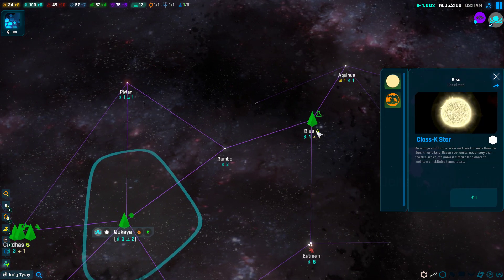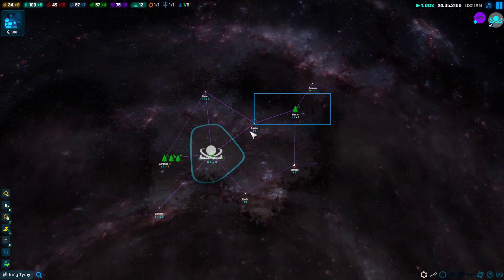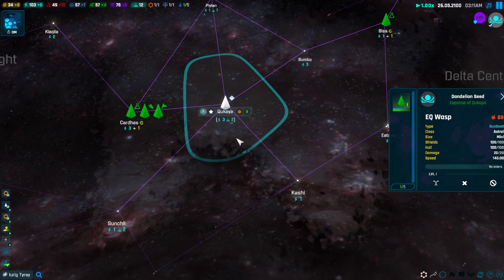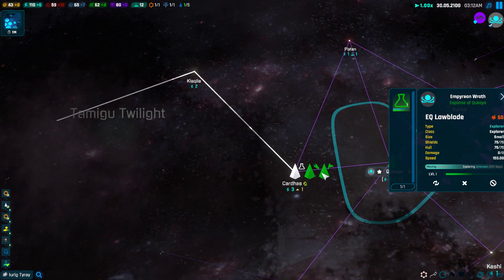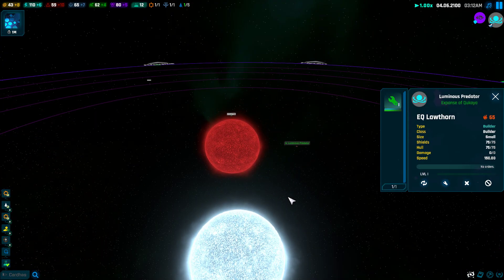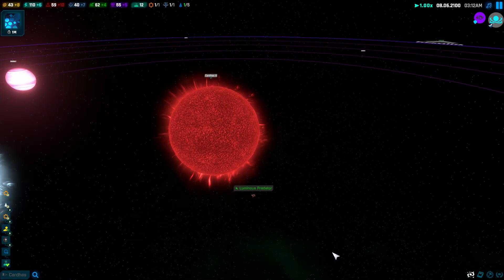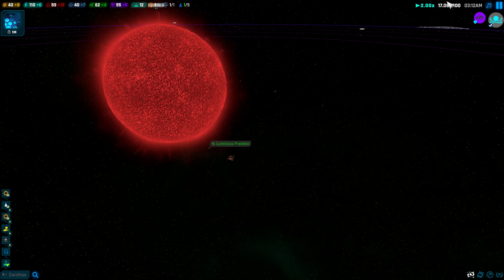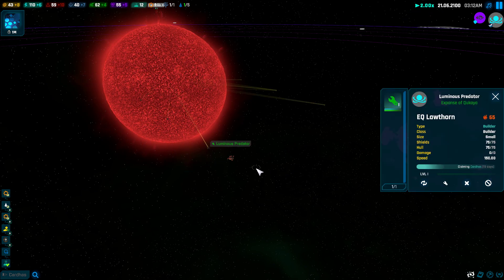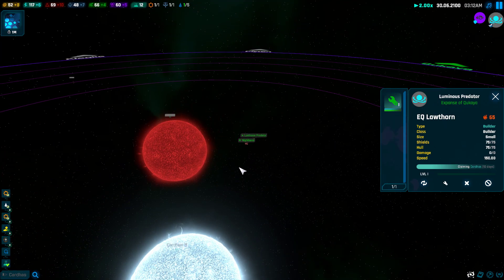Our general strategy applies to all empires: we basically want to beeline towards all the planets, ignoring other things. Once that's explored — which it has just done — we can build a starbase. I'm probably going to increase the speed so we can get more done in a short amount of time.